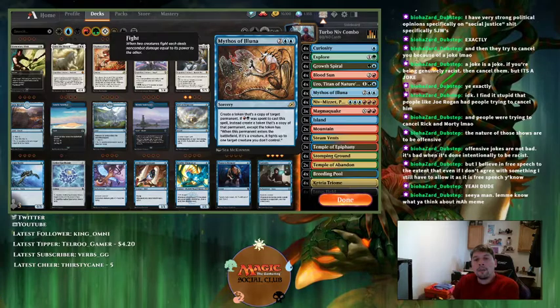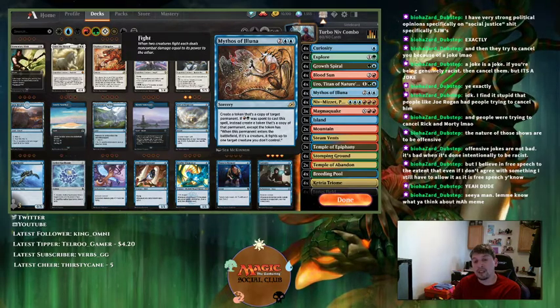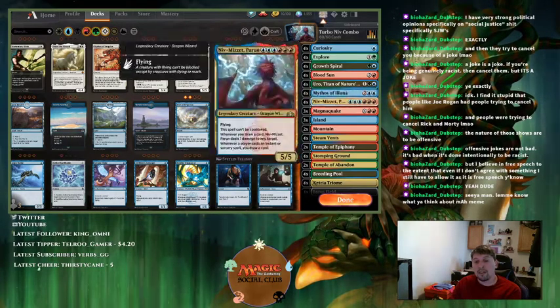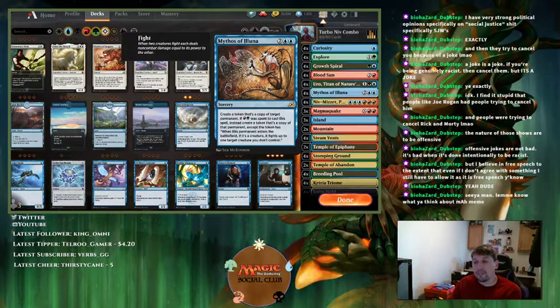Initially I had Anger of the Gods and Storm's Wrath as sweepers, but I was running into a lot of black-based aggro with Regisaur. I wanted to use Mythos to copy Regisaur and then fight a creature that didn't die, then block Regisaur after they discard — essentially getting a three-for-one for four mana. If they play Gruul Spellbreaker and Regisaur, I copy Regisaur, kill Spellbreaker, they discard a card to attack me, and then I block. Mythos can copy anything on the battlefield, even another Lotus Field or a land.